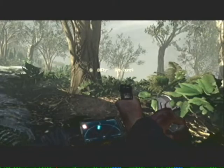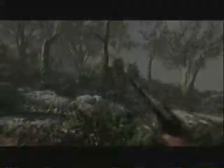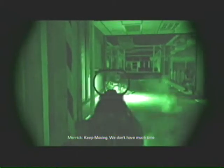Halfway there! File number 10 is located in the mission Clockwork. After you put on your night vision goggles and take out all the Federation, you need to go straight ahead into the big room where Merrick turns on a glow stick.